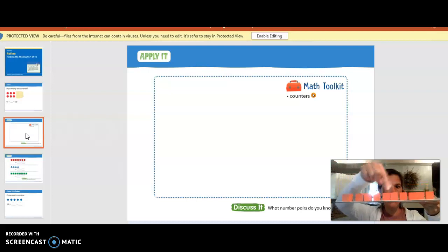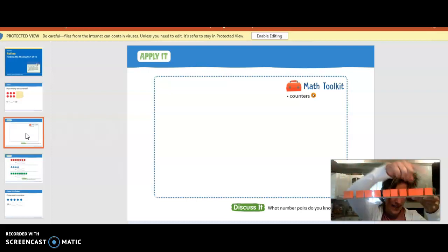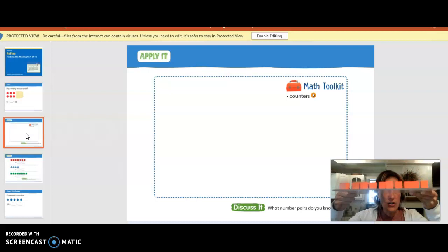Here we go. One, two, three, four, five, six, seven, eight, nine, ten. We've got ten. Now your partner is going — you're going to hide your eyes, and your partner is going to take away some, and you have to guess how many are missing.